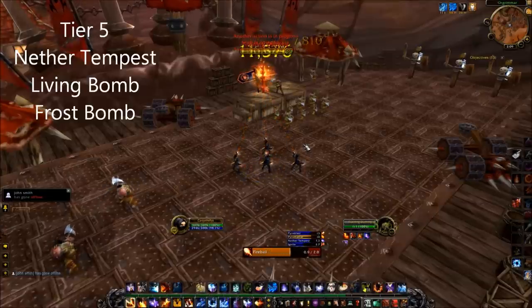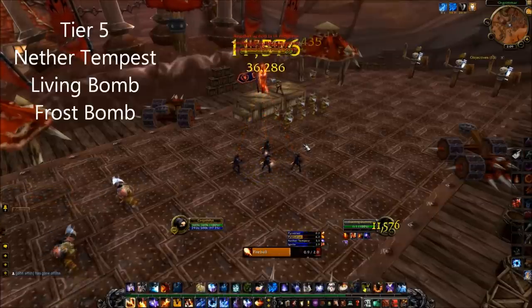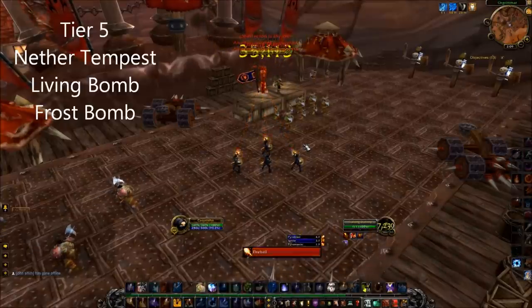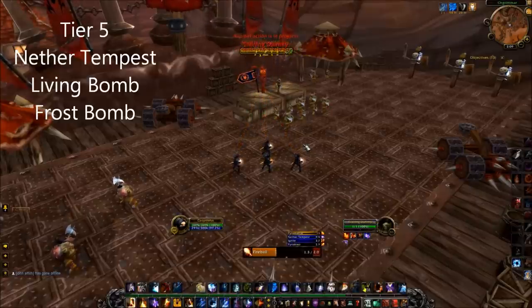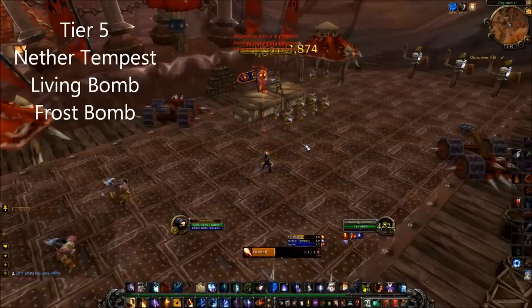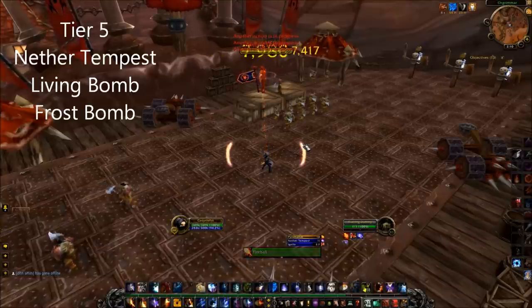If you have Glyph of Fire Blast, then Infernal Blast and Fire Blast when used each have different effects: Nether Tempest would do that 50% damage instantly as AoE damage, Living Bomb will be spread to up to three targets, and Frost Bomb does its AoE explosion instantly.